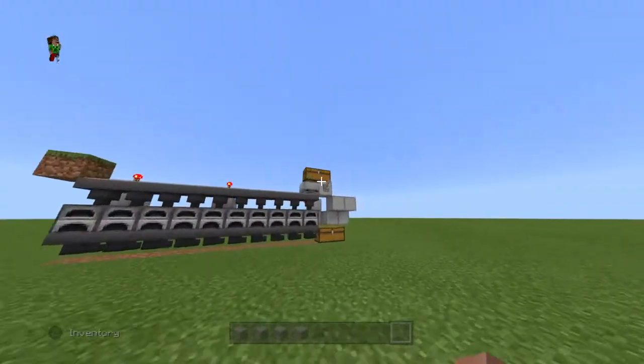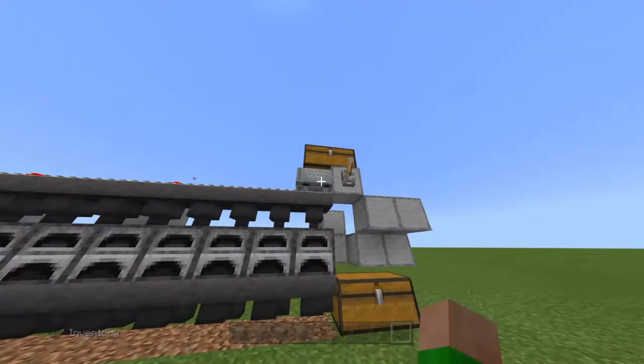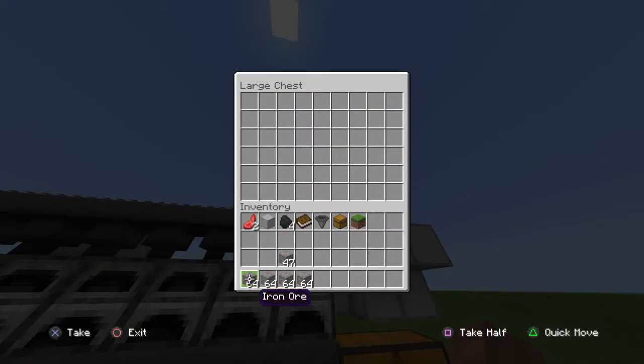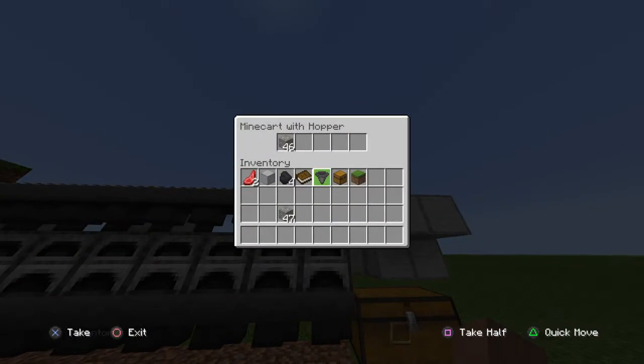This super smelter can do four stacks of iron in probably around 10 minutes — or even quicker. You just put the four stacks into this chest and it starts up.